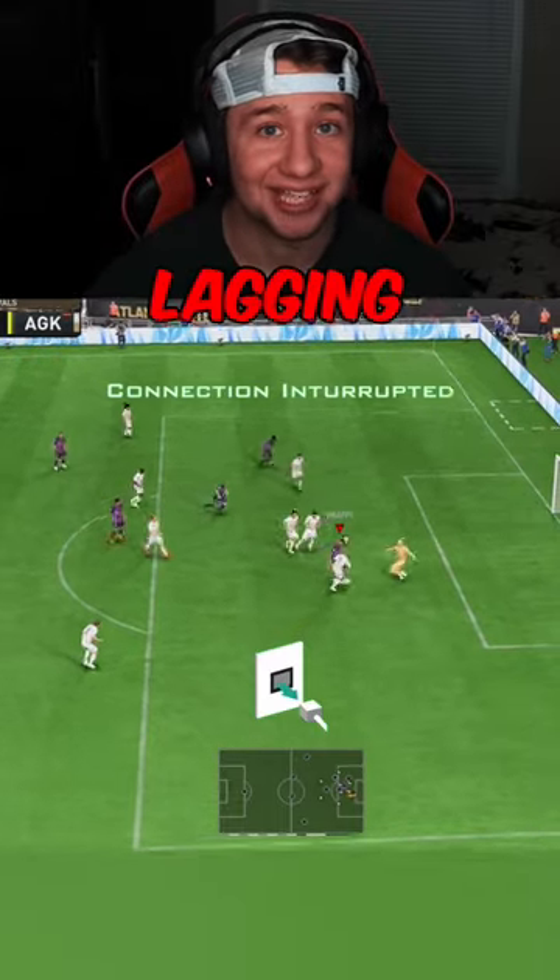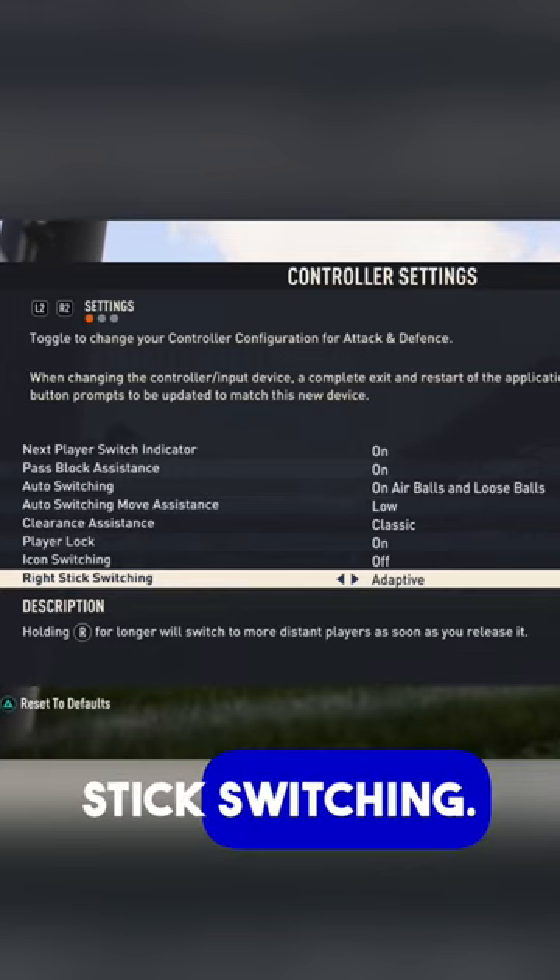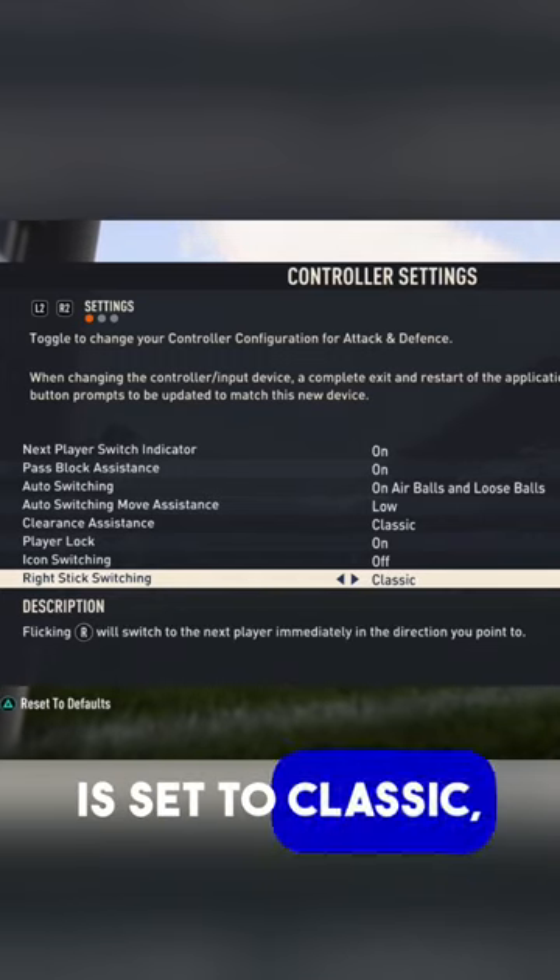This setting could be the reason why your game is lagging or stuttering on FIFA 23 — and that's right stick switching. We need to make sure that this is set to classic, not adaptive.